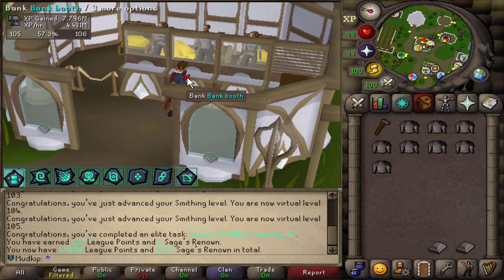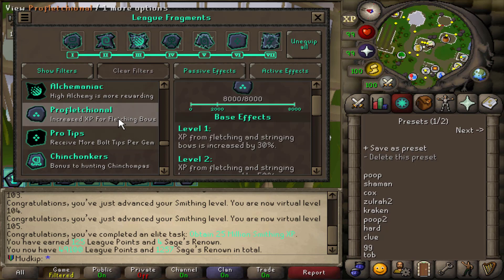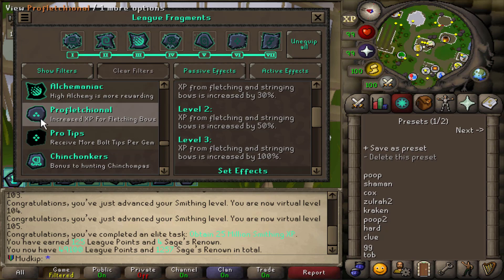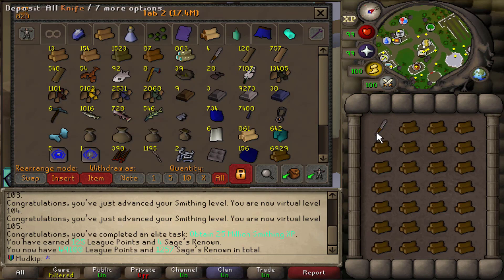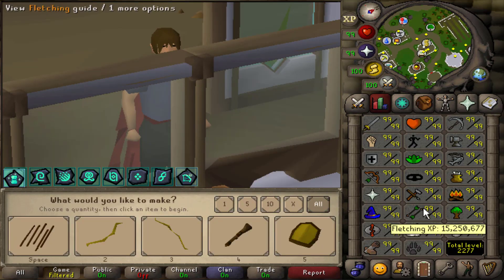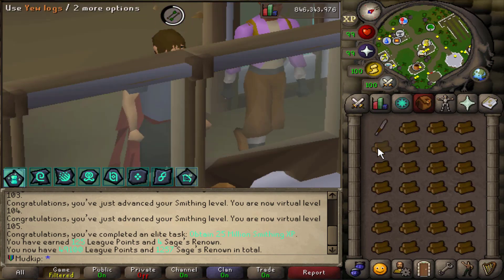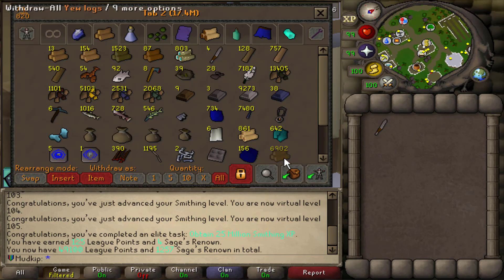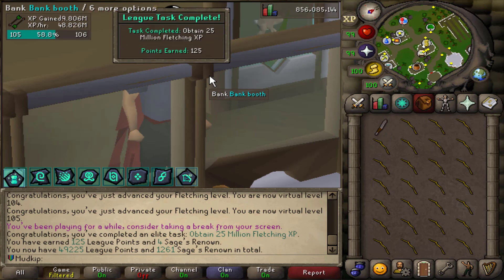I totally forgot about a fragment that gives double XP when you fletch bows, so I won't need to make dart tips after all. Starting Fletching with 15.2 million XP. The key things for Fletching are that double XP fragment and the Craftsman set effect which does the whole inventory at once.